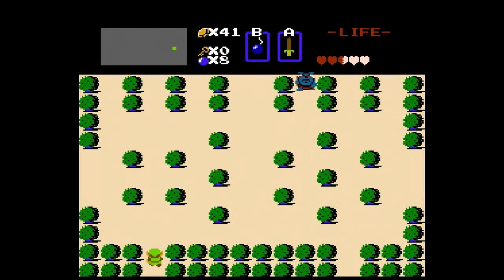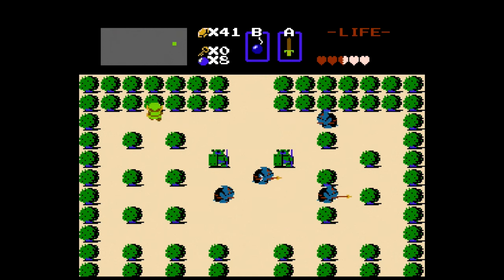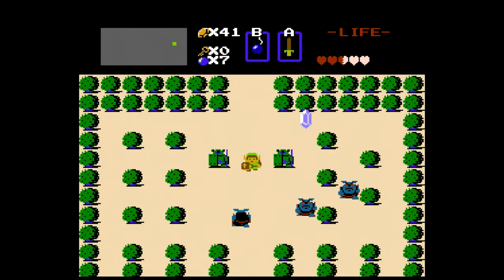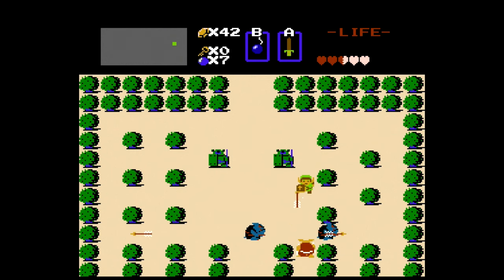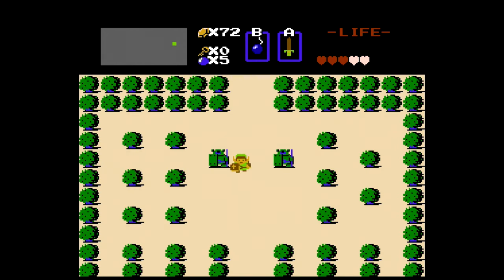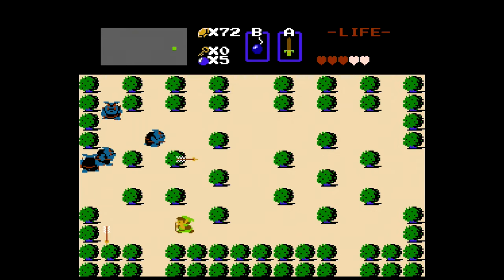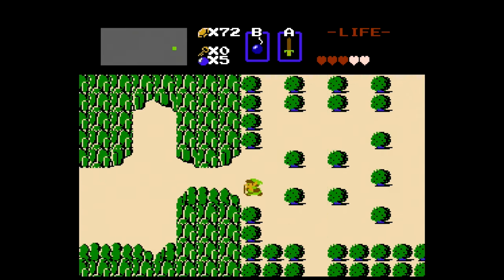Right now we're wandering around trying to raise some money. Actually, I'll show you a place where you don't need to burn - it's near that second bombed heart container on the map. We can touch one of these guys to make him move and there will be a secret staircase underneath him. We can obtain 30 rupees, and that will put us over the top. With these newfound funds, it's time to go buy the blue candle and burn a particular bush that has a bonus heart underneath it.